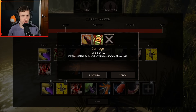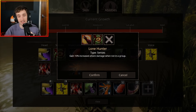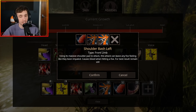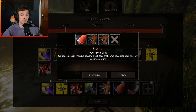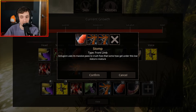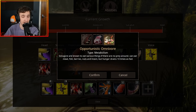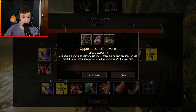For senses, you get Carnage — which increases attack by 20% when within 75 meters of a corpse — and Lone Hunter, where you gain 10% increased attack damage when not in a group. For front limbs, you get shoulder bash right and left, the same as the previous Goyagor mod, plus a stomp ability. Metabolisms include Scavenger, Hypercarnivore, and Opportunistic Omnivore — the last allowing you to eat meat, fish, berries, nuts, and insects, but your hunger drains 10 times faster.